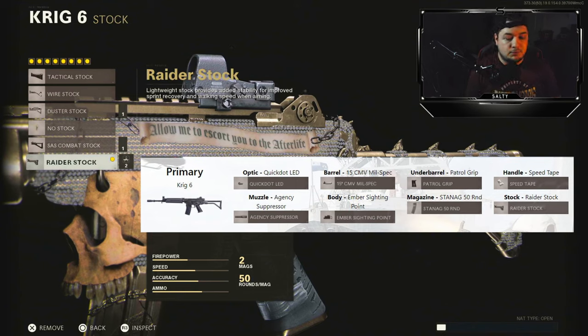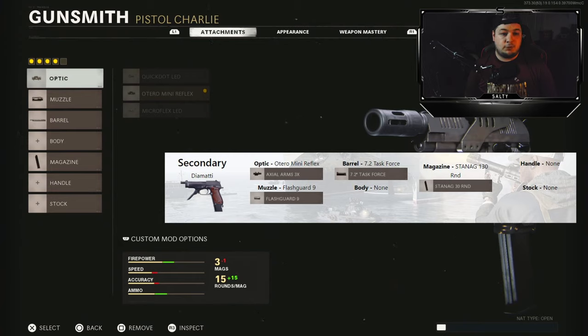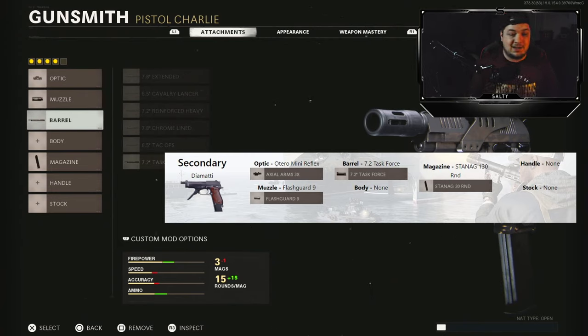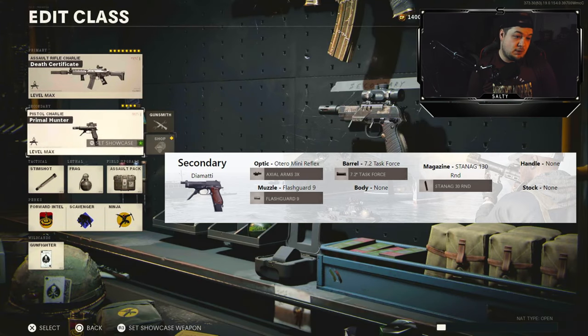Finally, for the stock, it gave us the raider — best stock for the Krig in the game, so no complaints from me. 30% sprint to fire time and 40% aim walking movement speed. For the secondary, it gave us a Diamati with a weird 3x scope, the flash guard, the task force barrel, and the 30 round mag. It didn't give us a 5th attachment, which was kind of weird in my opinion.